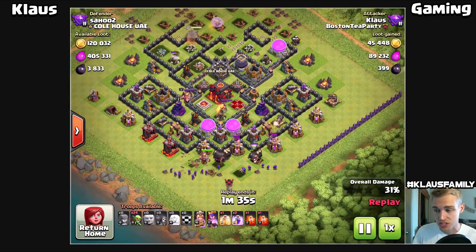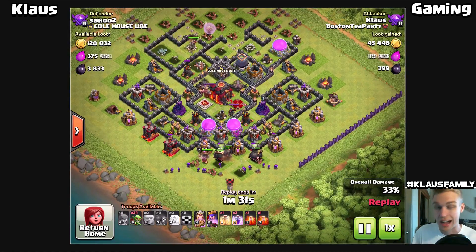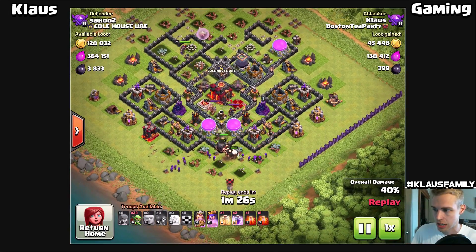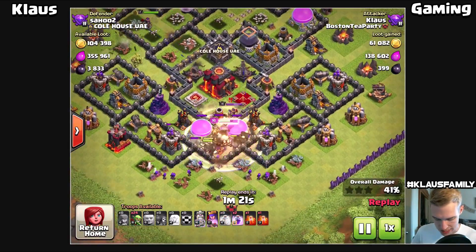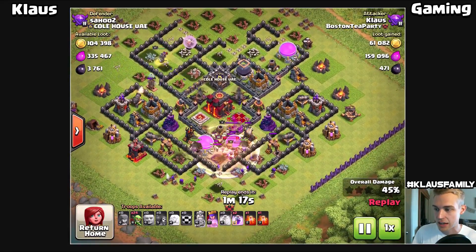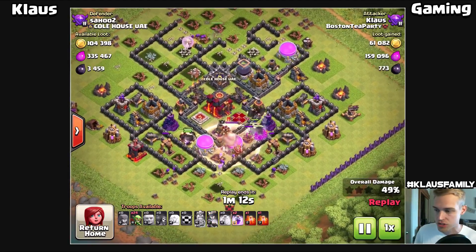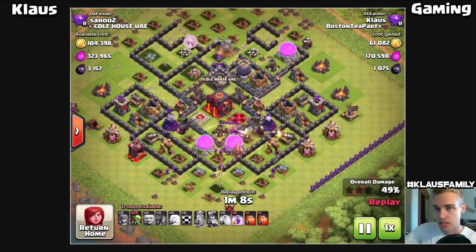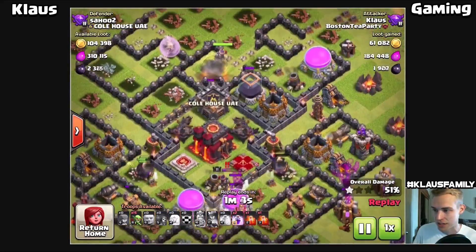I just want the archers, giants, and goblins to go in and get all the dark elixir out of the drills. I don't really care if they make their way to the town hall because honestly there's not a lot in it. But there is a king and a queen down there, so we drop a heal spell on that big group and hopefully take out the enemy king and queen with ours. Sadly our king died, but we've got a whole bunch of archers down there doing work on the heroes while they're busy with the giants. Our queen has swung around luckily and she's taking out the clan castle.